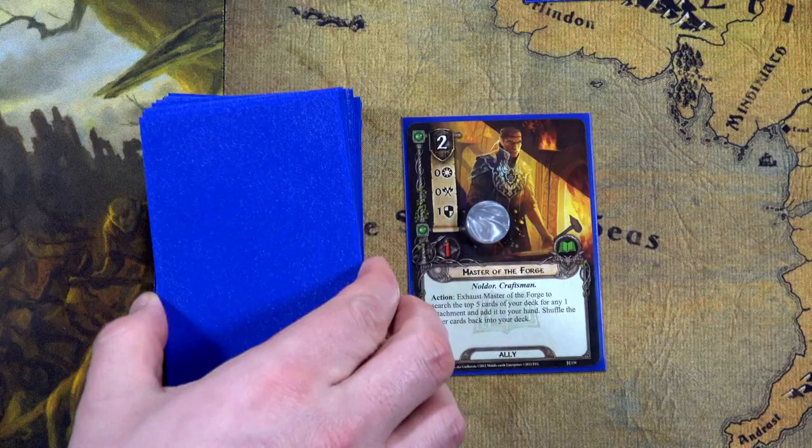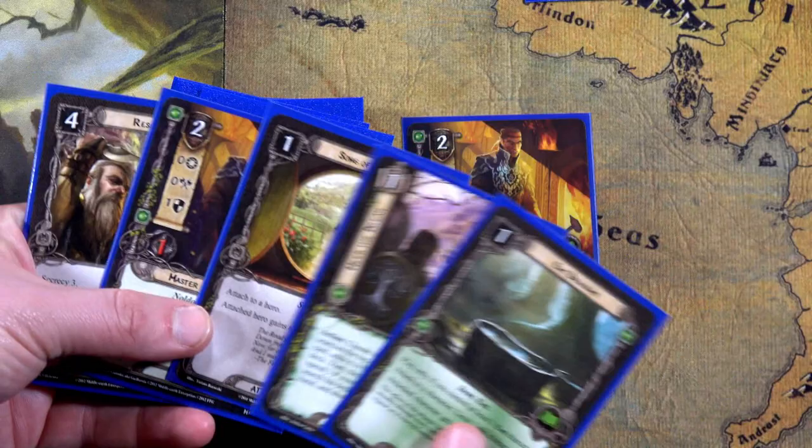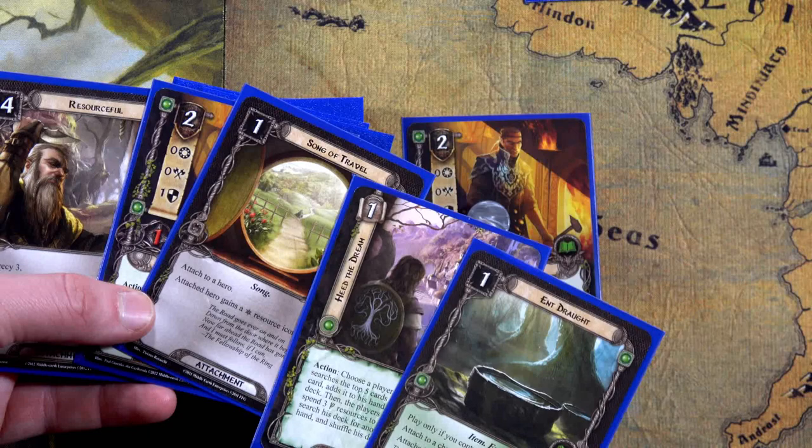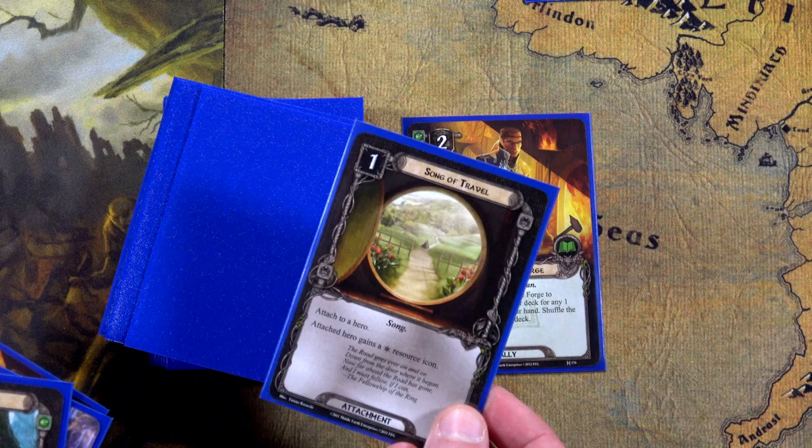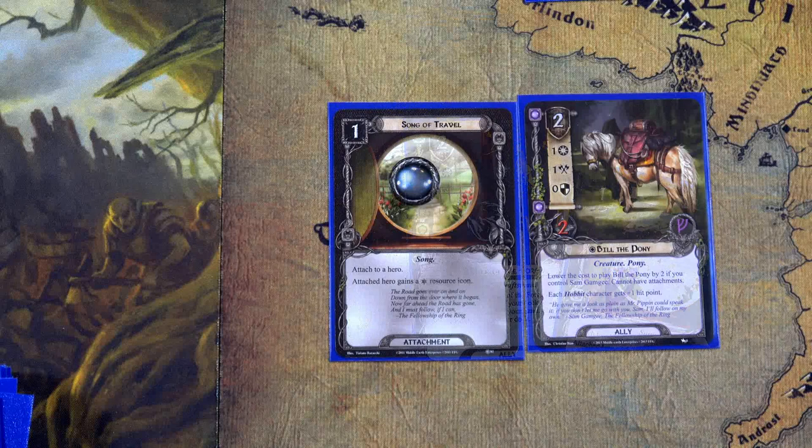For the Hobbit deck, Master of the Forge draws five cards. We can get Resourceful or Song of Travel. Song of Travel on Sam gives him plus one willpower and makes his resources blue — let's do that. We'll play Song of Travel on Sam, giving him plus one willpower with blue resources, and Bill the Pony comes out for free.